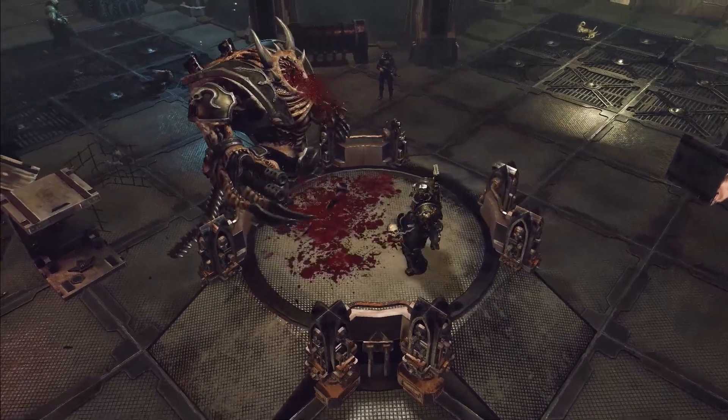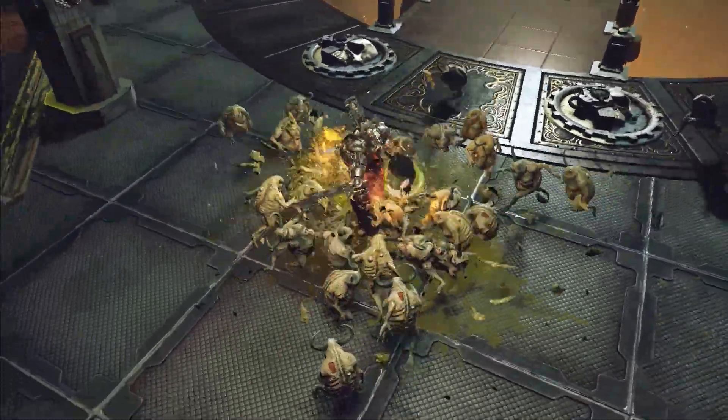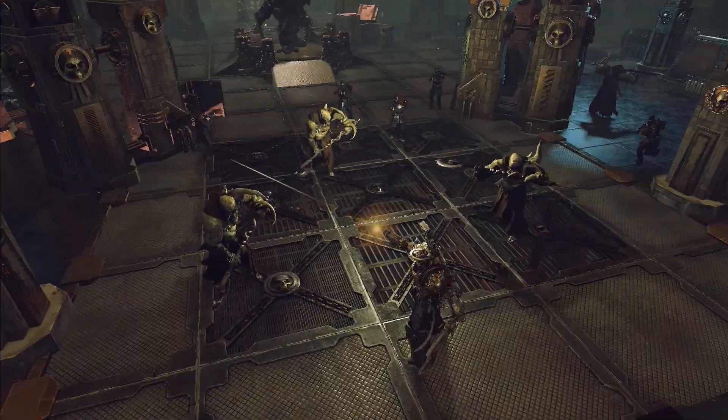Violence begets violence, and sometimes you'll need to strike down as brutally as possible. Fatality is an integral part of the game, where each class can use special execution moves to finish off most creatures, and they all perish differently.